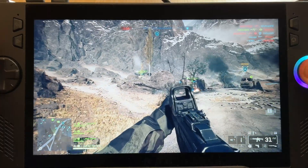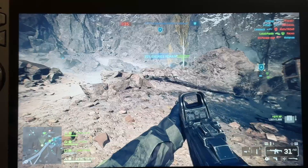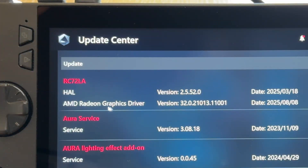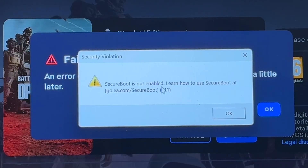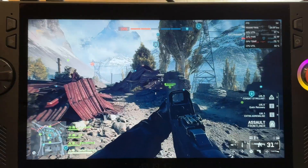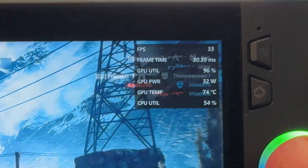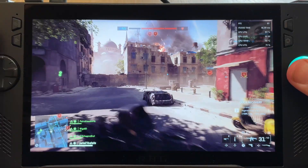Hello everyone, Pete here and the brand new Battlefield 6 is one of the hottest games to play right now. Let's blast through the key steps to play this, including an essential graphics update, how we actually install the game, an unexpected issue I ran into and how to fix it, and finally how to go from a sluggish low 30s FPS on default settings to hitting around the silky smooth 60 FPS mark while still retaining a super nice graphical fidelity.